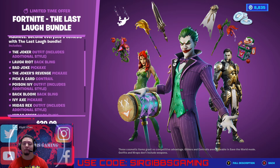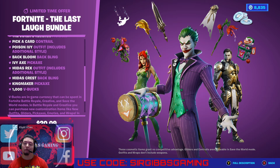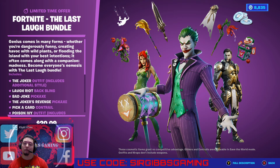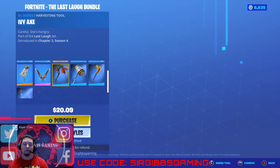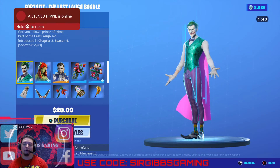The big skin bundle — if you didn't get this one, it's $20. It does come with 1,000 V-Bucks, comes with three skins, a couple different Joker pickaxes, and those contrails. It's pretty nice too.